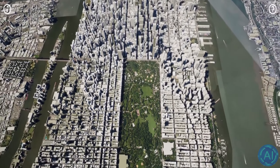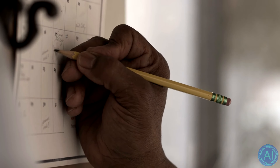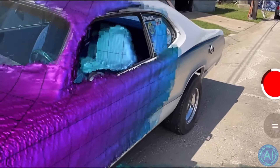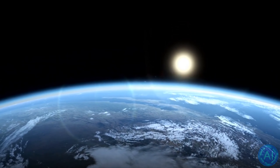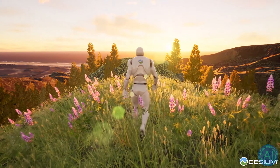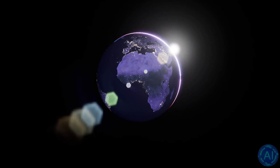Video game maps are becoming bigger and bigger as games become more advanced over time. But just last week, with the help of artificial intelligence and high-resolution 3D geospatial technology, Cesium released a map of the whole world, completely in 3D, for anyone to use in their games or applications for free. What does this mean for the future of the industry and how will people be able to make use of this? All this I will explain in this video.